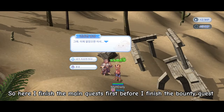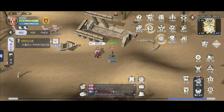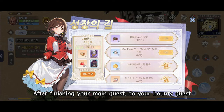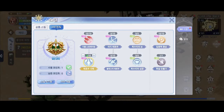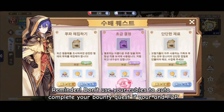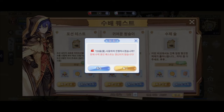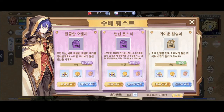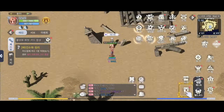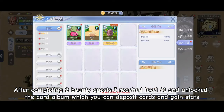So here I finish the main quests first before I finish the Bounty Quest. After finishing your main quest, do your Bounty Quest. Reminder: don't use your rubies to auto-complete your Bounty Quest if you're F2P. After completing 3 Bounty Quests, I reach level 31 and unlock the card album, which lets you deposit cards and gain stats.